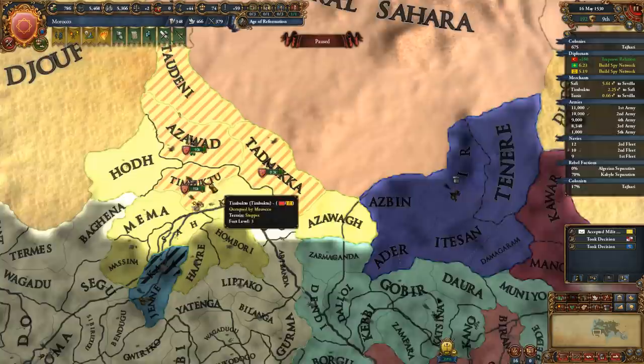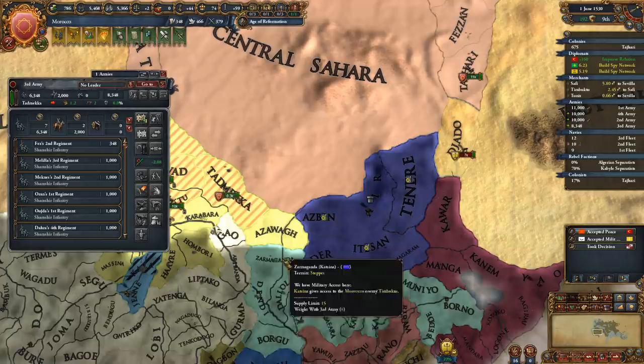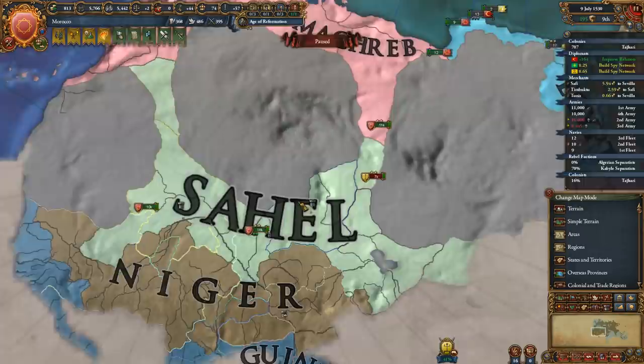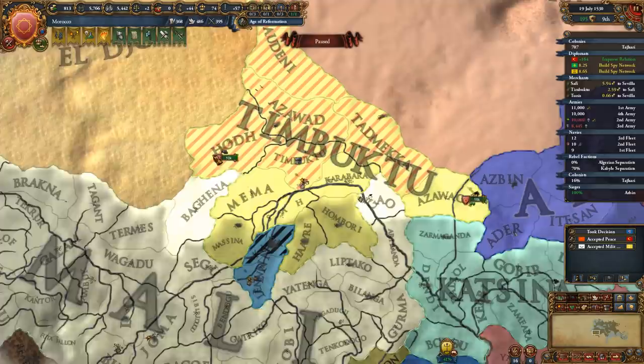We'll send some troops to Air - you guys just occupy this stuff in the south. Let's actually move together. The Niger and the Sahel - it's actually a little smaller than I anticipated. We can conquer this pretty fast to be honest.